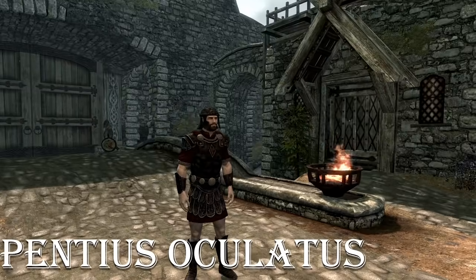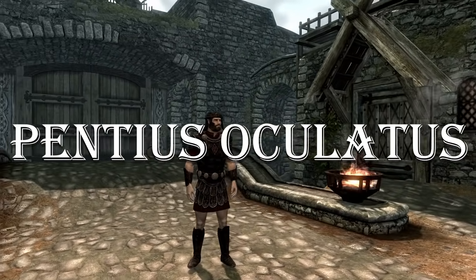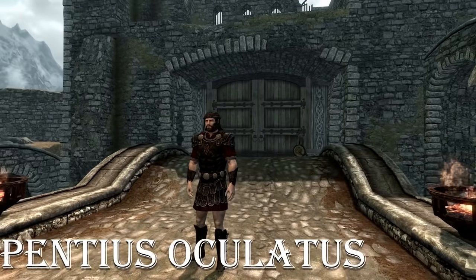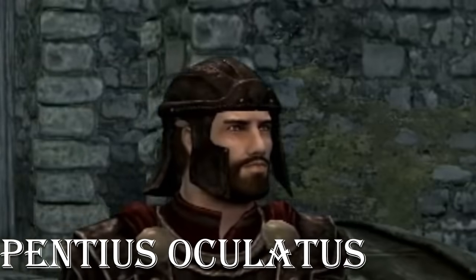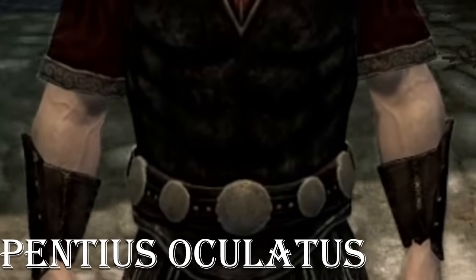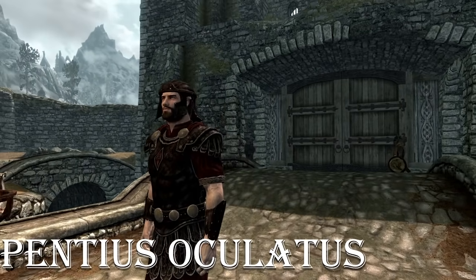The Penitus Oculatus Armor Set — now other than having a name that is really awkward to say, or especially read (that was my 12th take), this armor is pretty forgettable. I'm not a fan of all this man meat I'm seeing down here. The helmet looks like he's ready to rough someone up with a round of British football. And the belt — the belt's just circles. I do really like the overall color design, but still, snore.